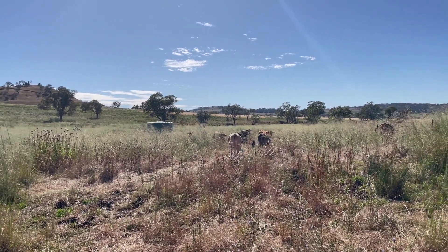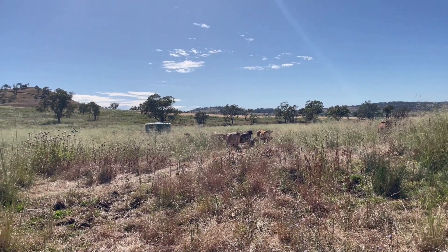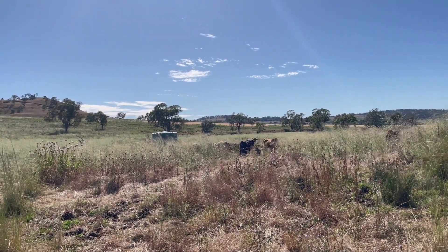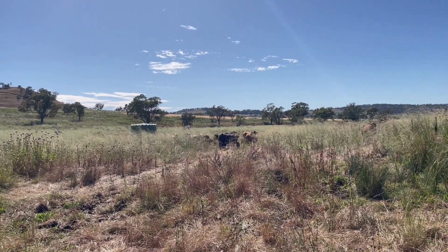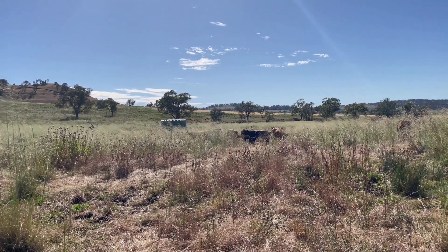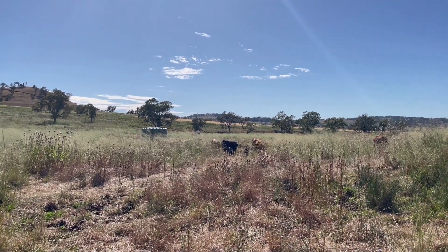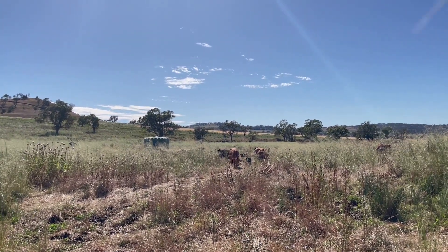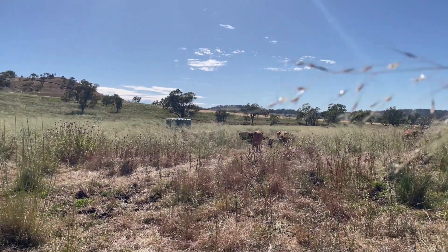How do you guys managing calving with cell grazing? Because I don't want to cut off the mums from their stashed calves. Given it's a little paddock like this, they might just bellow and call them for a while and eventually they'll come through, but I don't really want to take that chance. I've just been progressively opening gates and leaving them open, so they've got access pretty well to the whole paddock. Do you just put them in a big paddock until they're all calved out and no longer stashing calves, or do you have a better way of managing it?